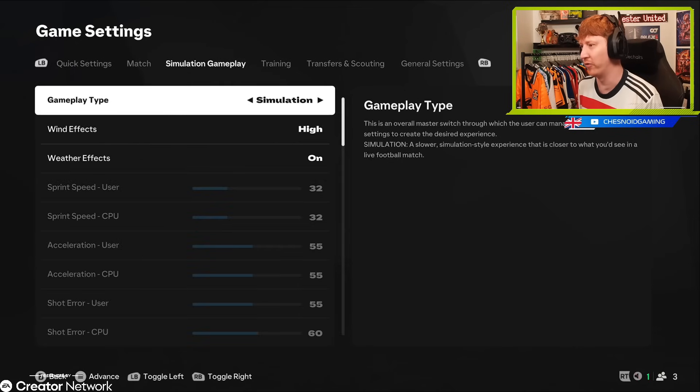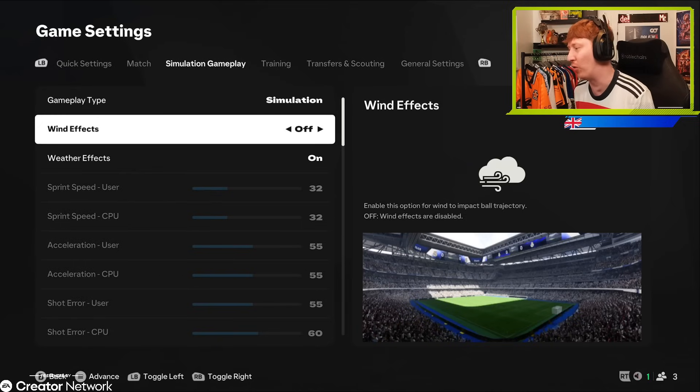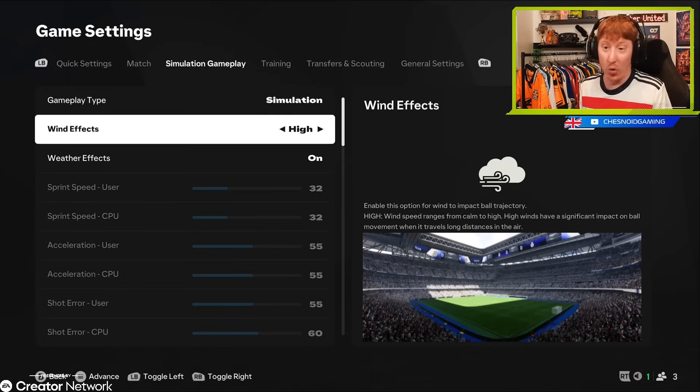I'm going to go with current overall for mine. In terms of sliders, we're going to start with the new simulation gameplay, which is effectively a slider set set up by the development team. We've been using sliders on all our saves for years, and now you can have a slider set specifically created by the development team for realistic style gameplay. Wind effects is now new - a new feature for the weather. You can have off, low, medium or high. We will have high, we do things realistically.